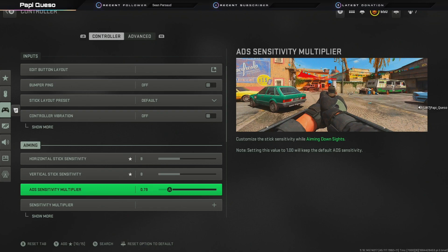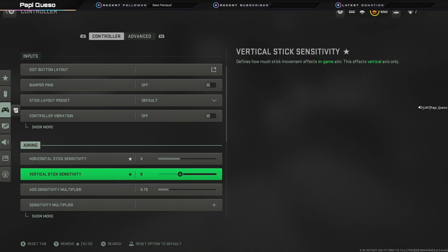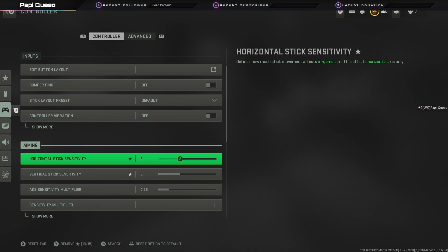So let's start with sensitivity. Personally, I run 8.8 sensitivity with an ADS sensitivity multiplier of 0.79. Horizontal sensitivity defines how fast you can move right and left in the game without ADSing. That multiplier basically controls how fast or slow you'll be moving when you're aiming down sight. As cliche as it sounds, this setting is all about personal preference — meaning you have to find the number that best suits you.